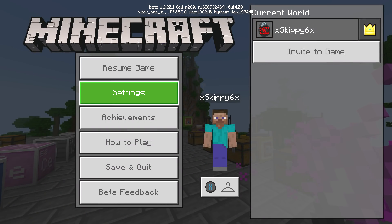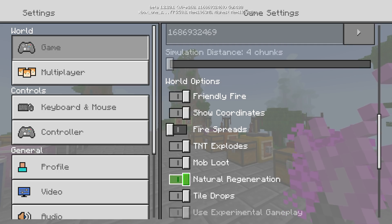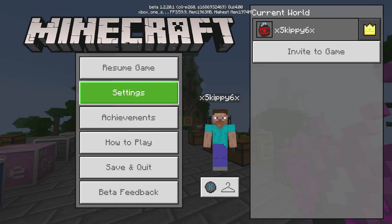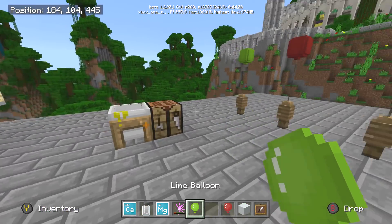For this one, you want to make sure you have your game settings set up right. You're going to want Experimental Gameplay on and Education Edition on. Mine says it's off but once you turn it on it does this weird glitch thing, but either way make sure Education Edition and Experimental Gameplay are both on. You're going to be in the beta edition of Bedrock - MCPE, Windows 10, Xbox One.